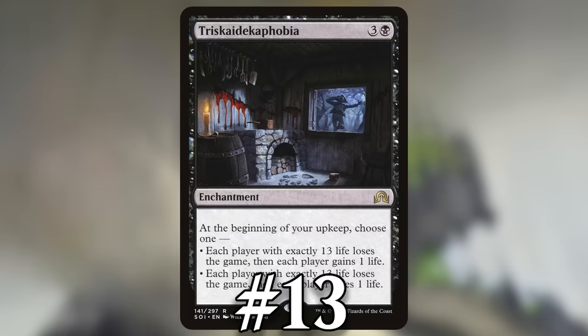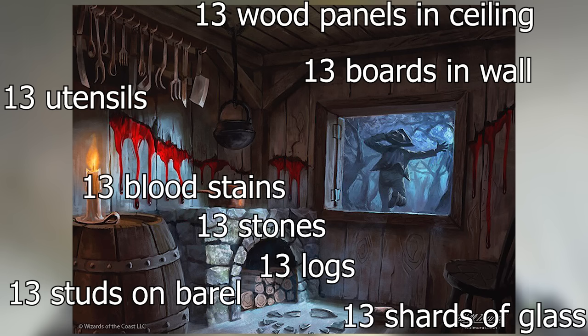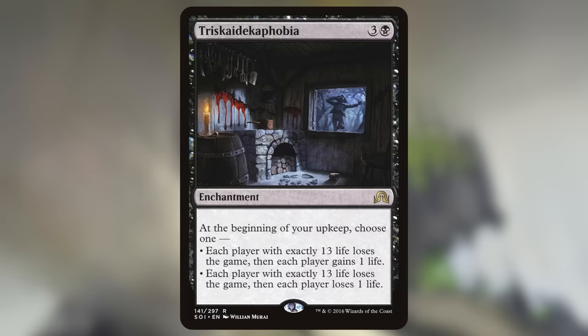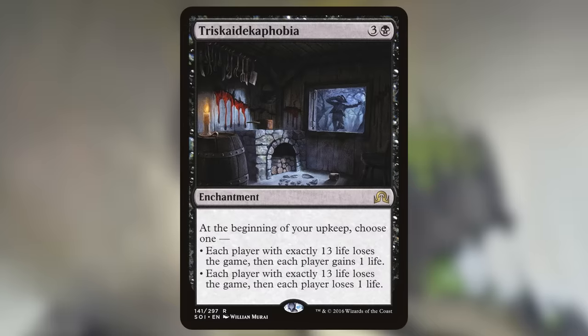Number 13: Triskadekaphobia. It makes players with exactly 13 life lose the game on your upkeep, and it easily combos with Tree of Perdition, which can tap itself to set your opponent's life total to exactly 13. The bad news is it's pretty easy for opponents to play around, since popular lands like Fetchlands, Shocklands, and Painlands let players lose life at instant speed, making it difficult to keep your opponent at exactly 13 until your upkeep. And if you aren't careful, you might accidentally kill yourself since the card is symmetrical.